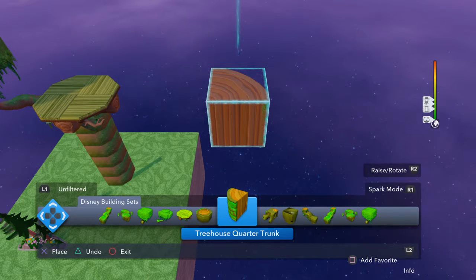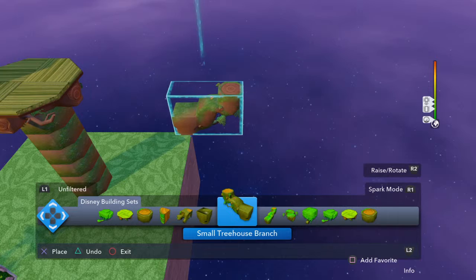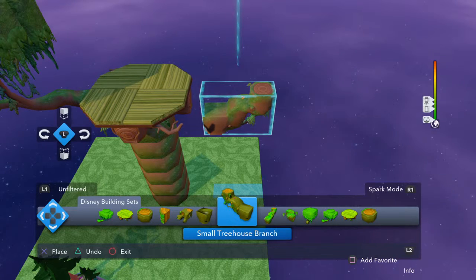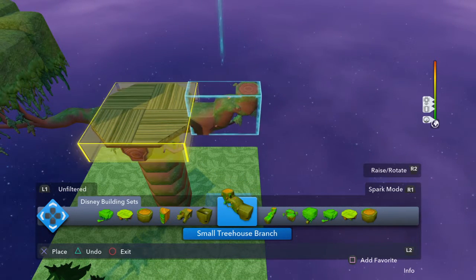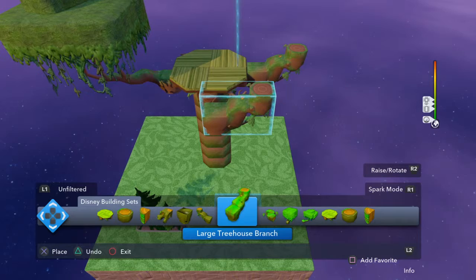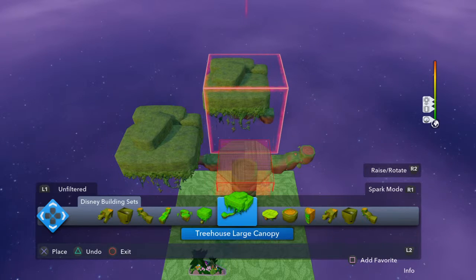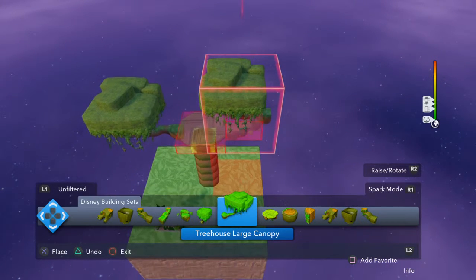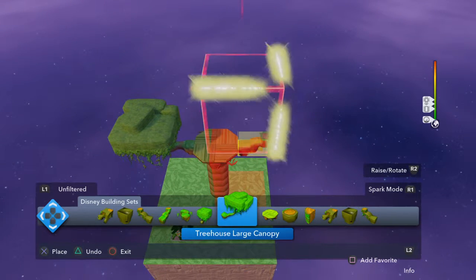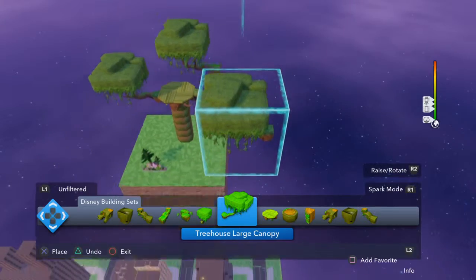Let's see — a treehouse branch, yeah, let's add that. No. Undo. There we go. That is it for the sky island. Yeah.